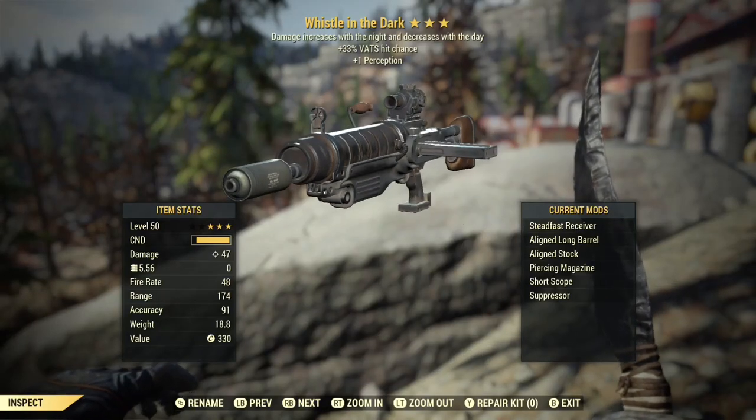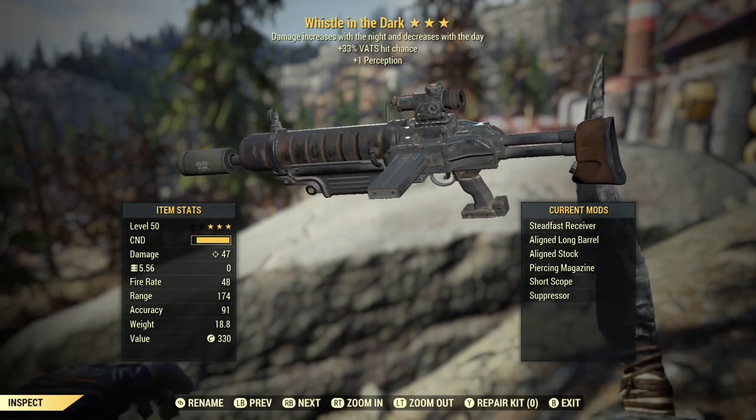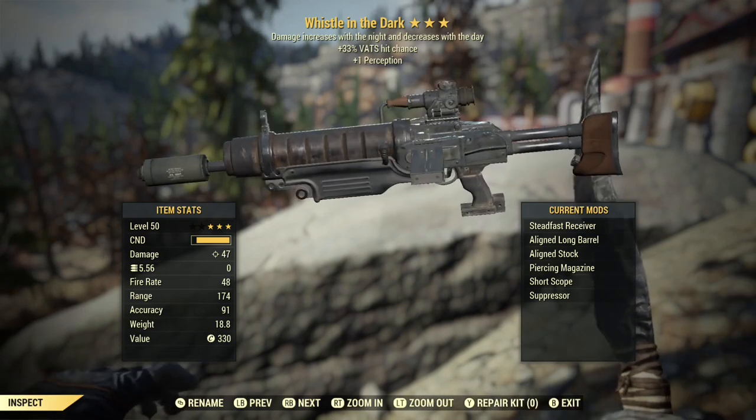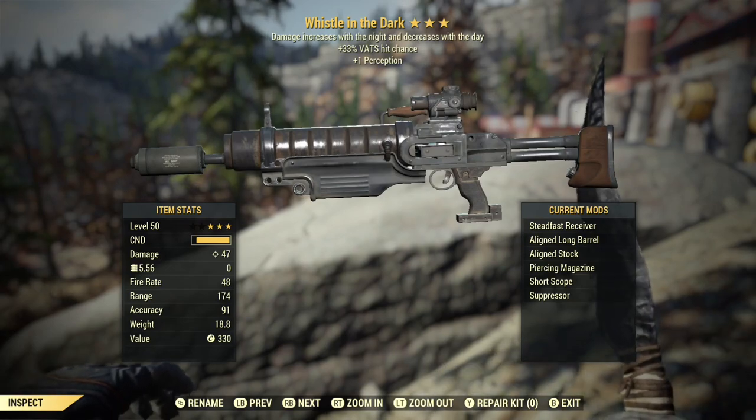This week's survival weapon dropped yesterday, and I'm going to be showing you the easiest way to get the Whistle in the Dark. It's a new assault rifle with nocturnal, increased VATs hit chance, and plus 1-2 perception.